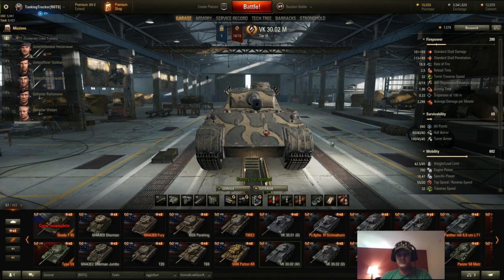So what do you get with this bad boy? It is a tier 6 medium. You get 840 hit points, which for a tier 6 medium that's not too bad. It'd be nice if it were a little bit higher, closer to 900, but with a medium that's kind of what you get — you lose a little bit of your hit points.